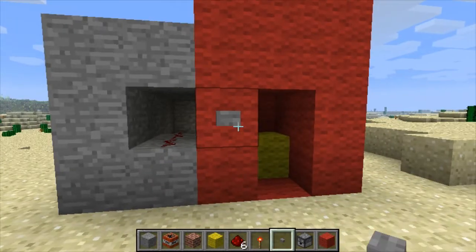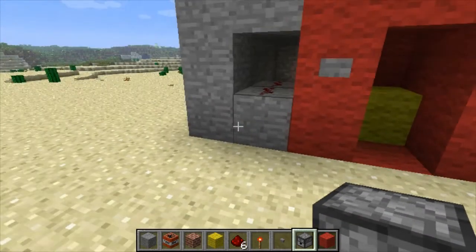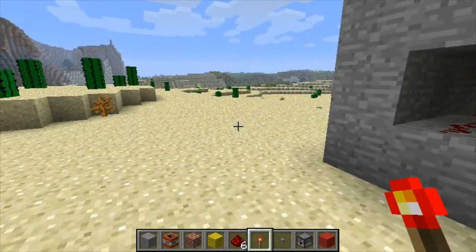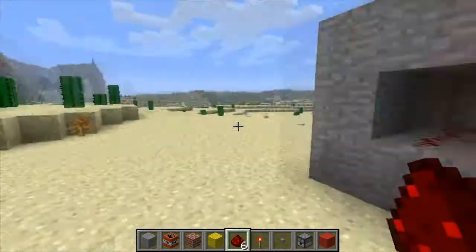The first thing you need is a dispenser, a push button, a stone button, a redstone torch, and redstone.